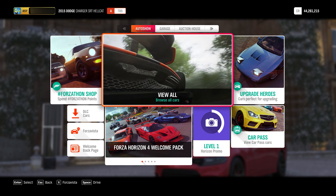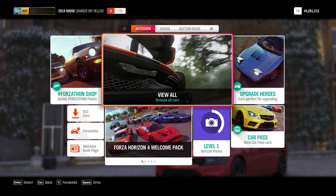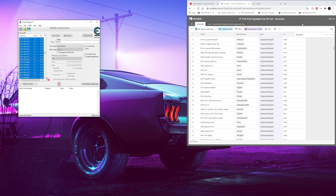So moving on, you need the game Forza Horizon 4, obviously, a PC, Cheat Engine, and the ID list of all the cars in the Forza Horizon 4 game. Don't worry, all of these links are going to be provided down in the description below.